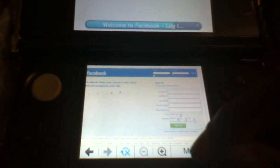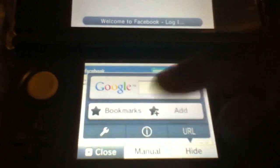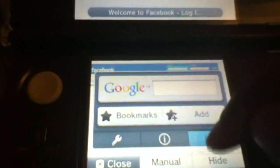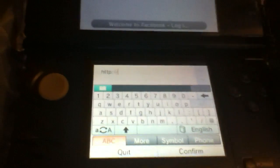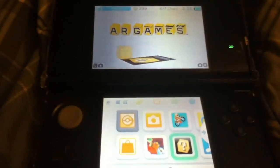The menu has your Google search, bookmarks, add a bookmark, settings, information, and URL if you want to type something or go to YouTube. I tried to type but my finger would mess up, so I'm not going to try.